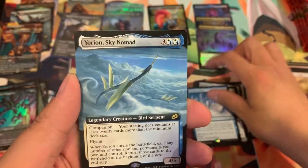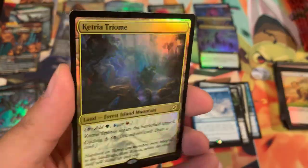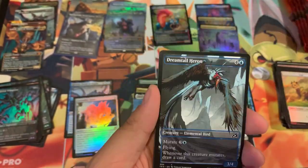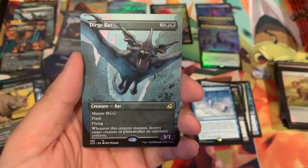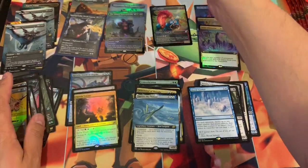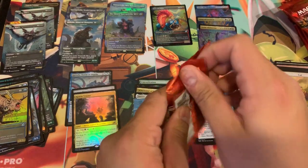Decoy Gambit. Yorion Sky Nomad — that's a pretty decent extended. Ketria Triome: the non-extended forms with alternate art look awesome, but the extended ones look pretty awesome too. Here come our showcase cards — another Dirge Bat. Godzilla Primeval Champion foil! Trumpeting Gnar, go over there. Alright, we're more than halfway through guys!